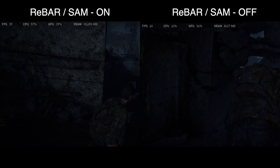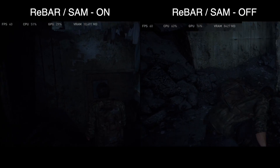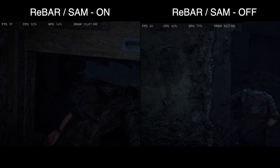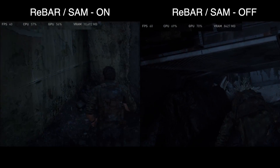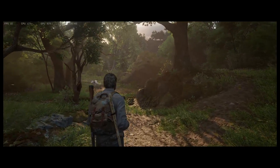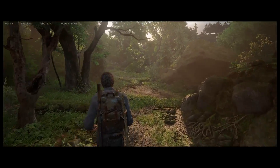With Rebar off, all of a sudden the GPU works above 70%, VRAM usage is down by 2GB, and I got constant 60 FPS. In addition, save game load time is cut in half.